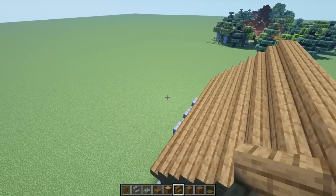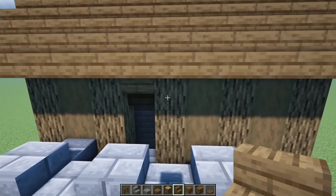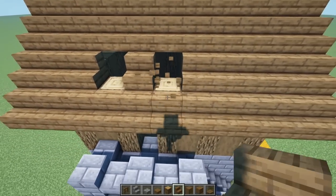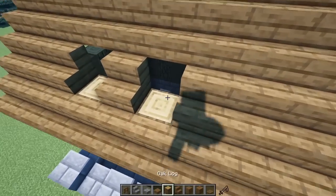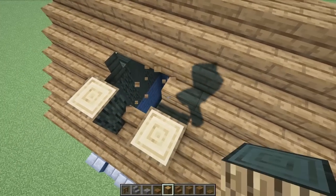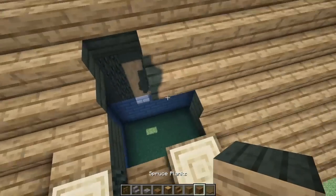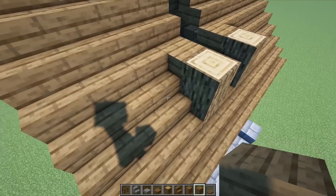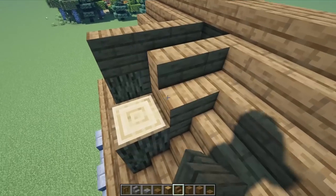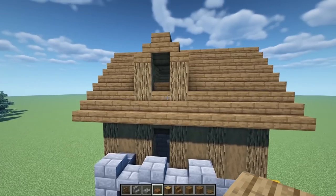Next, break up the flat surface by adding a window in the center. Follow the oak log lines and take them back one. Go up two by two, then remove these one, two, three blocks. Put a full block here, grab stairs and take them down at this line — one, two — then an upside-down stair and bring down the slab. We have a nice little window.